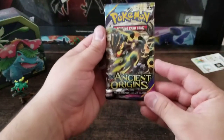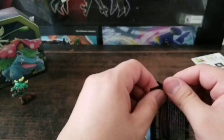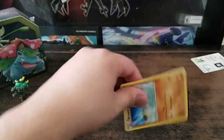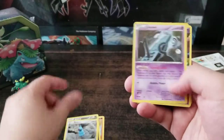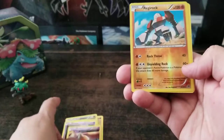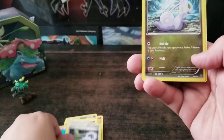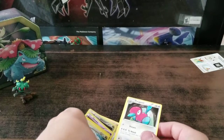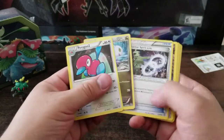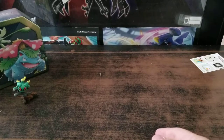Last pack of mine — Ancient Origins: Wooper, Goomy, Beldrum, Unknown, Baltoy, Regirock, Metagross, Tyranitar Spirit Link, Sliggoo, Korrina 2, and a code card. All right, put those to the side — at least we got one EX card.